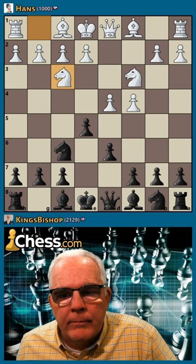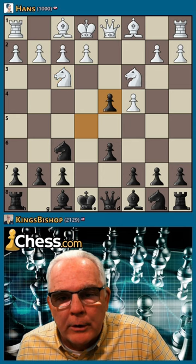Knight f6, Old Indian, Ukrainian variation. Most popular is queen's knight d7, but I always play either e4 or pawn takes pawn.